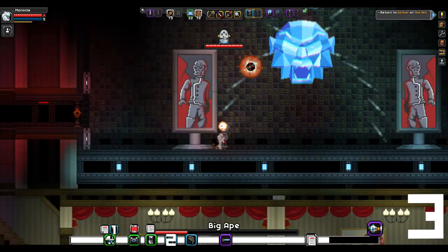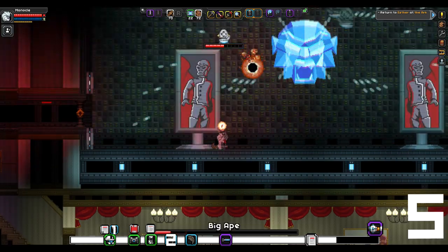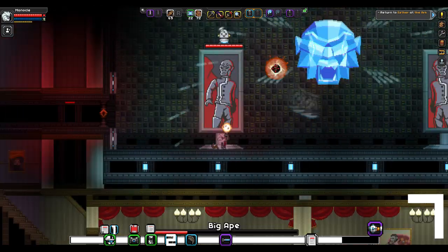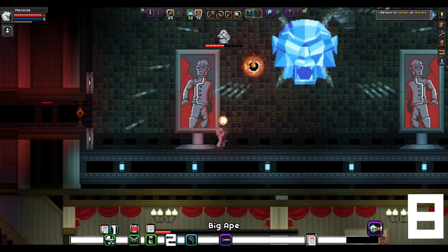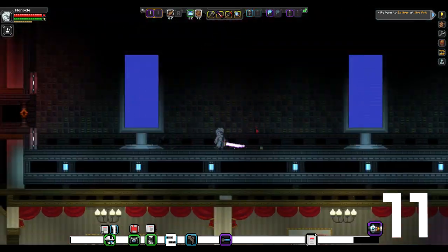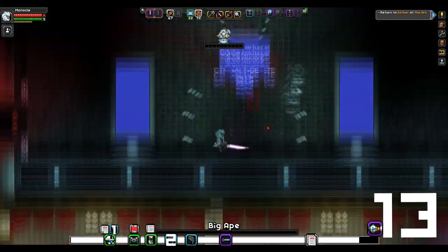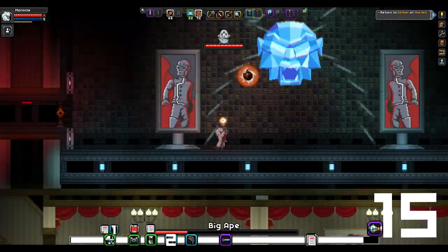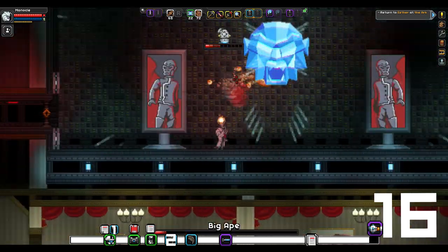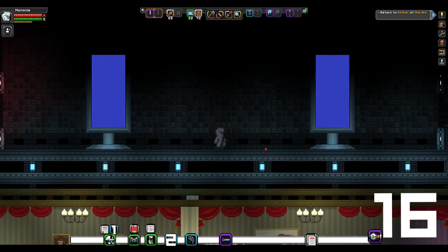While I was grinding for this boss I wasn't entirely sure if he still dropped it, because there is a dungeon within the game which drops a similar kind of rocket launcher and I wasn't sure if they moved this one to there. But it turns out that this boss still drops the launcher which is awesome. While grinding for the rocket launcher I actually dropped the figurine for this boss twice — each boss has a 5% chance of dropping a figurine specific to that boss. So after killing this boss 16 times I eventually dropped the rocket launcher. It took a long time but it was worth it.